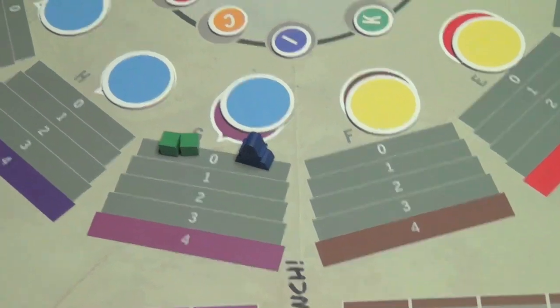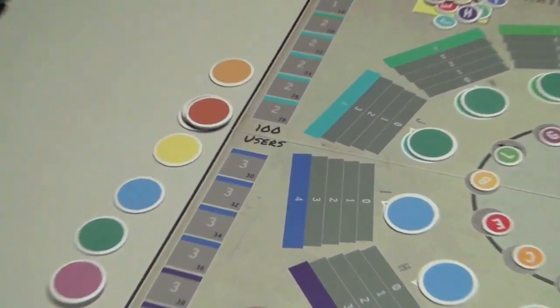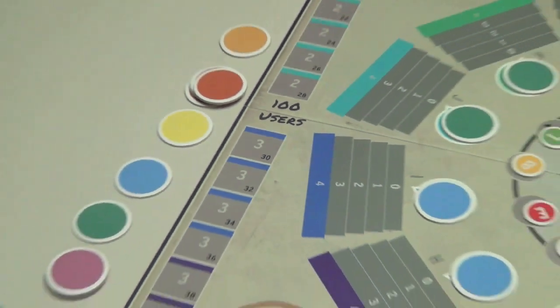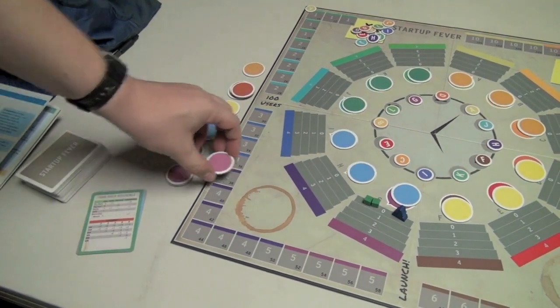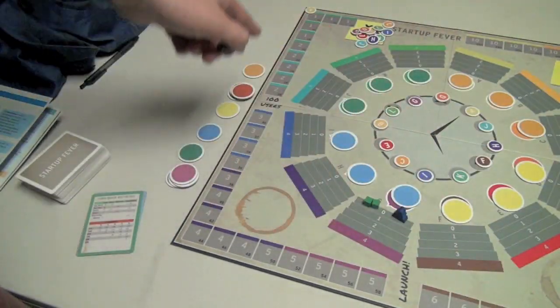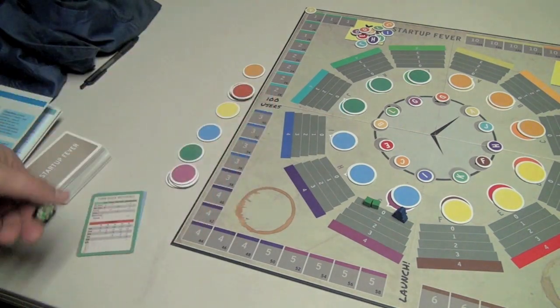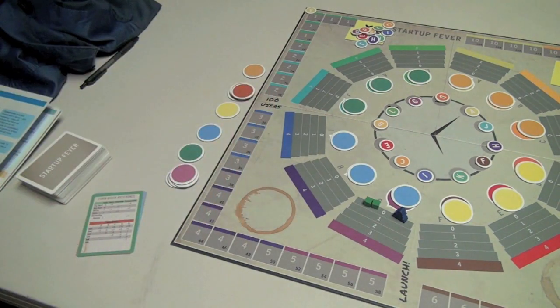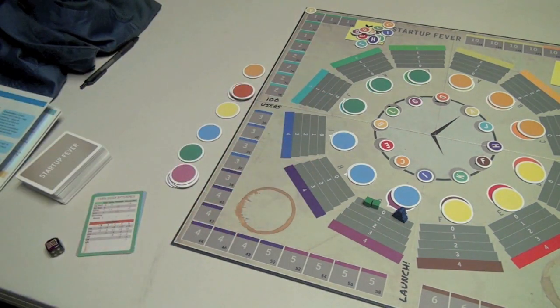The game also has a built-in catch-up mechanism. If you get past 100 users using your product, after each turn you roll a die and some of your products will go backwards — but only up to two spaces. If you roll a six, all three of your products would move two spaces backward. So there are always people who stop using your technology.